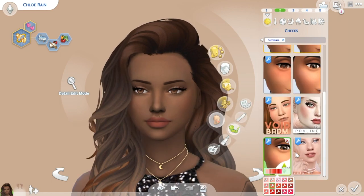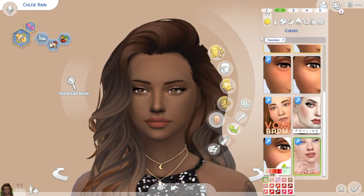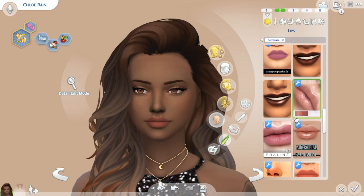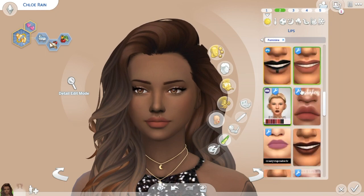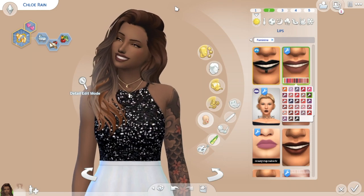The next thing we have is blush by Heeyu - I have some of their skin details. I'm not sure if I said their name right. But I do really like this blush - it's quite natural and quite cute. It's definitely down my alley. Now for lipstick - this lipstick is by Nessie. I've had this since August 2017, because that's when I started getting into Maxis Match CC. This is one of the first lipsticks I ever got. I love it - I love the texture of it. I've had it for such a long time and it's completely one of my favourite lipsticks out there. There's no chance it wouldn't make it onto this list. It's really pretty.